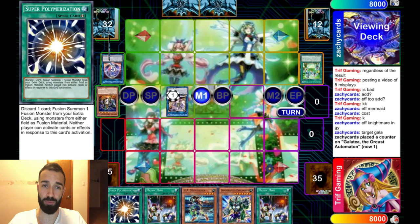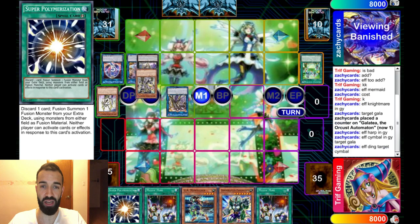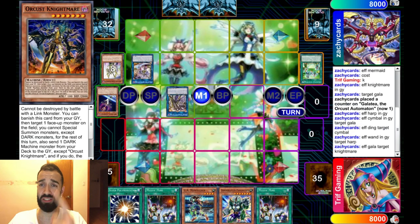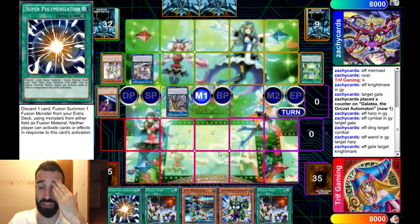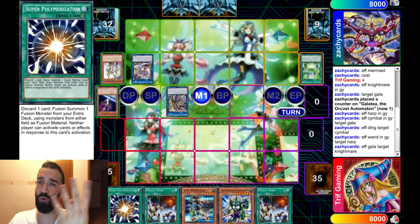I'm gonna let him do his whole thing. The end idea is whatever he does is irrelevant, because no deck — Salamangreat, Pendulum, Orcas, Thunders — the four of the five best decks could beat this. The only one is Strikers, but versus Strikers you just side into about 12 cards that destroy them and take out Mystic Mind. Versus the other four, it's just an auto-win. You just can't lose. Even going first, even this hand going first is great. You just set this and win.